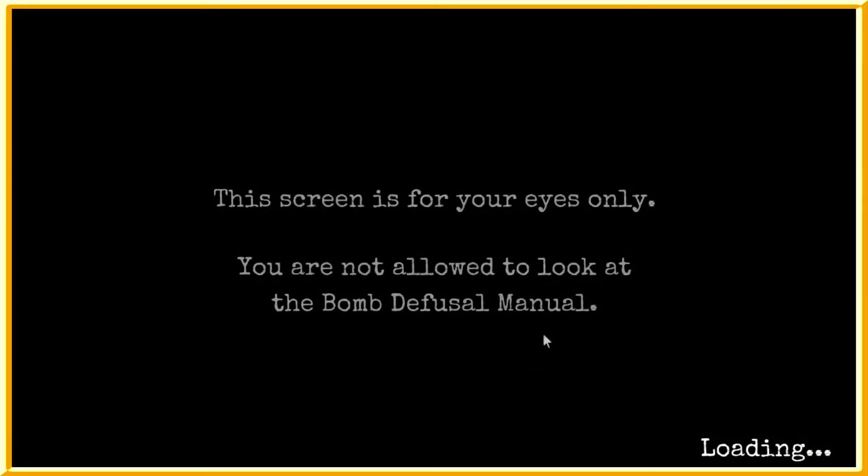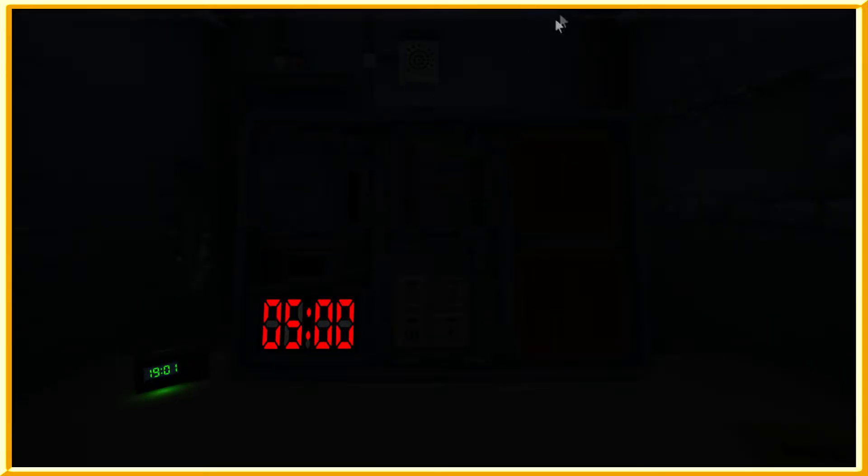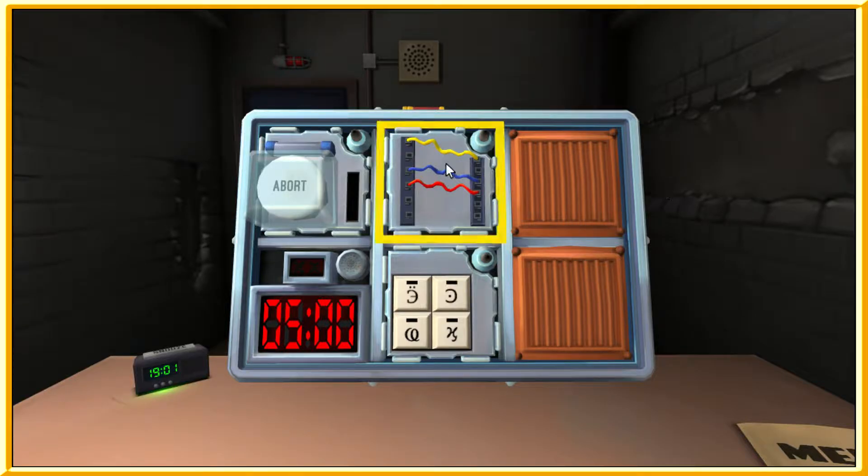The screen is for my eyes only and I'm not allowed to look at the manual. I have a bomb in front of me, the lights came on, five minutes on the clock. I have wires. On the subject of wires: a wire module can have three to six wires, only the one correct wire needs to be cut to disarm the module. Wire ordering begins with the first on the top.